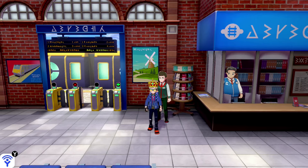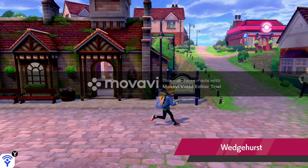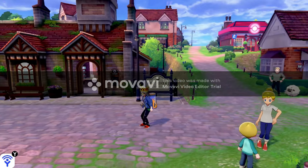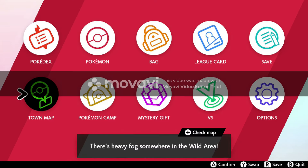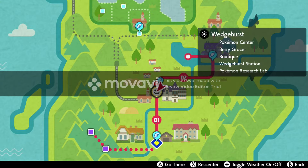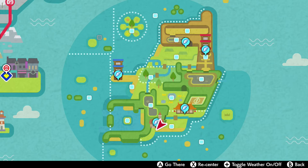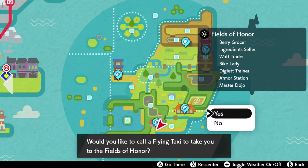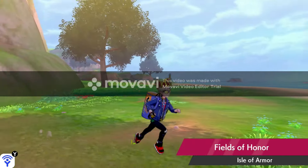Luckily for you, I've got a way around that. You haven't bought the DLC, you haven't paid any money, but there is a trick to get there without actually buying it. Just go on your menu, go on map, and then scroll over — and there it is, the Isle of Armour, right there. You can just fly straight over there, you don't need to buy the DLC, you can save your money and just go straight over there.